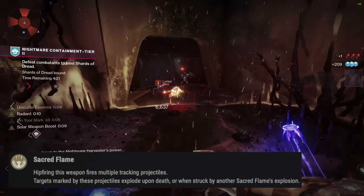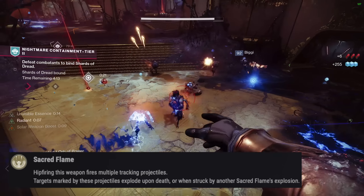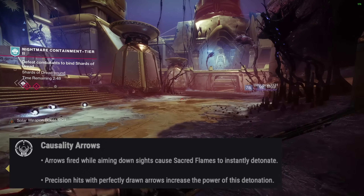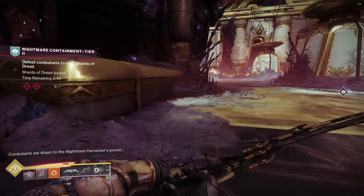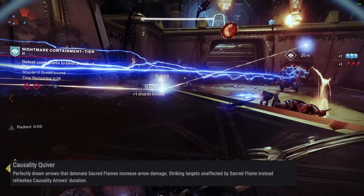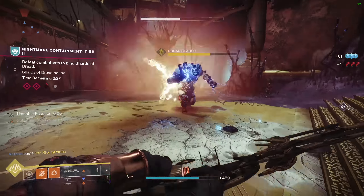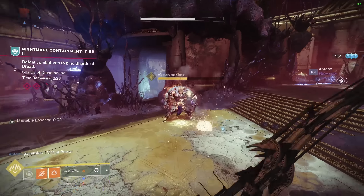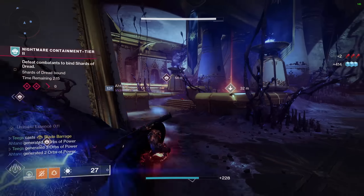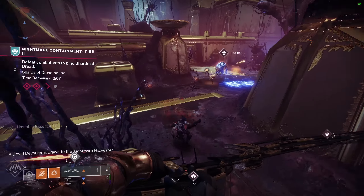Its exotic perk, Sacred Flame, states: hip-firing this weapon fires multiple tracking projectiles. Targets marked by these projectiles explode upon death or when struck by another Sacred Flame's explosion. Its intrinsic perk, Causality Arrows, states: arrows fired while aiming down sights cause Sacred Flames to instantly detonate. Precision hits with perfectly drawn arrows increase the power of this detonation. The Catalyst adds Causality Quiver, where perfectly drawn arrows that detonate Sacred Flames increase arrow damage, scaling from 17% all the way up to 105% bonus arrow damage at 6 stacks. Stick it out with this Catalyst and watch the damage fly.